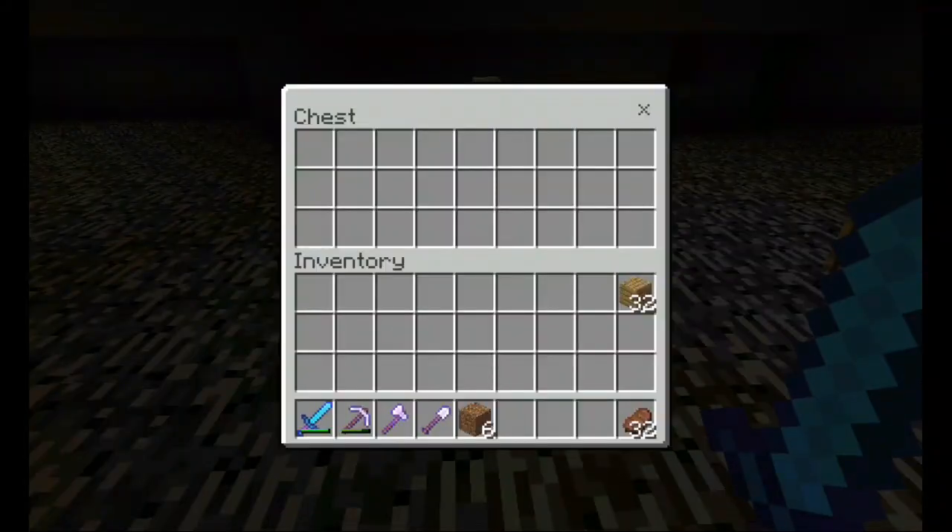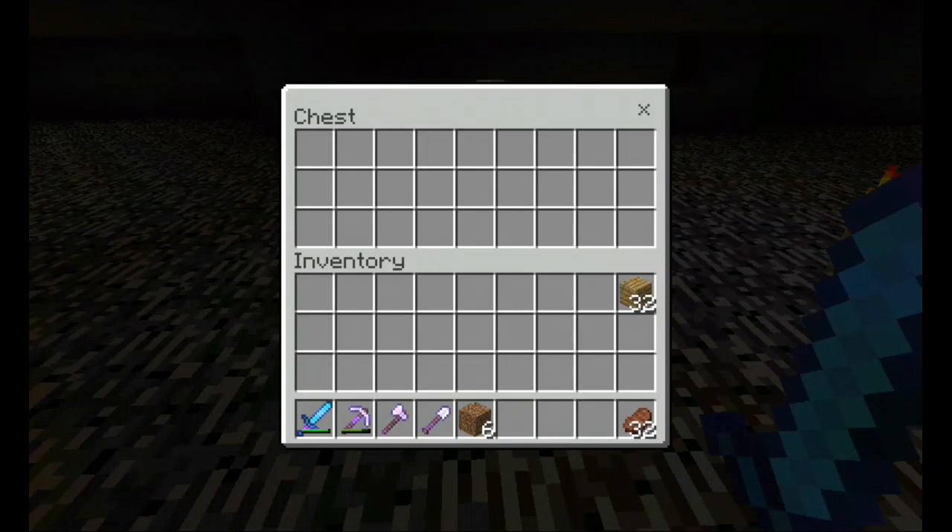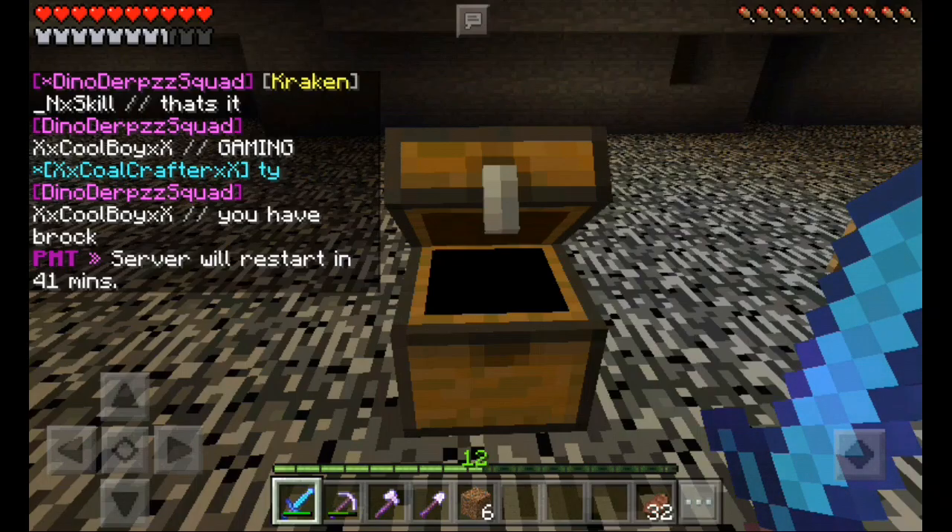So how to dupe — you just need one chest, not a large chest. Open up this chest and put the item that you want to dupe in there.